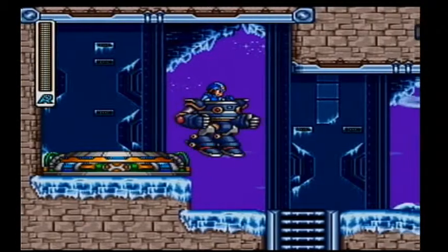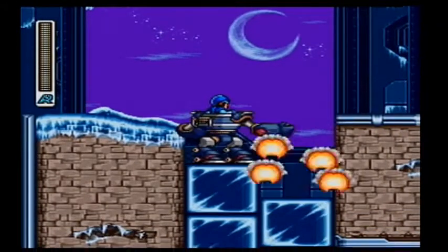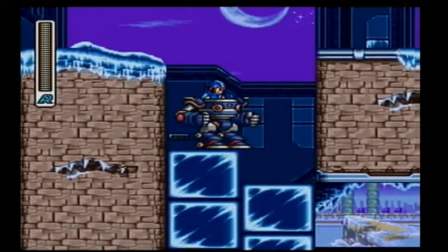Just like Mega Man X, it's got two abilities: it can dash, and it can punch. To find our item, we're going to punch out these ice blocks one after another, and make our way down.